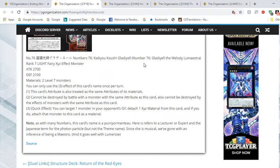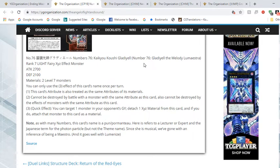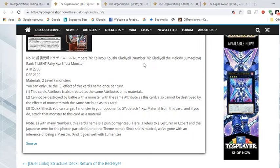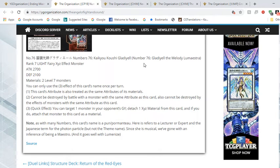Number 76 is a Rank 7 Light Fairy with 2700 attack and 2100 defense. Its materials are 2 Level 7 monsters, so it's generic — maybe Red-Eyes can use it. You can only use the third effect of this card's name once per turn. This card's attribute is also treated as the same attributes as its materials.